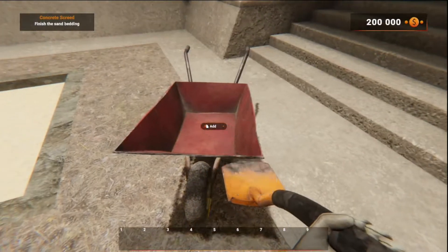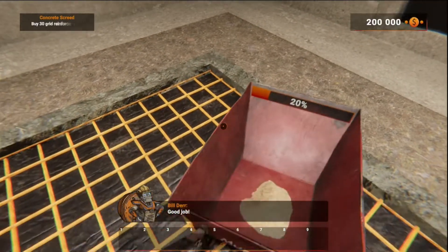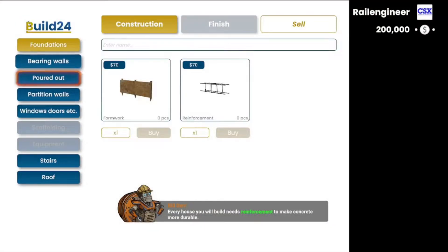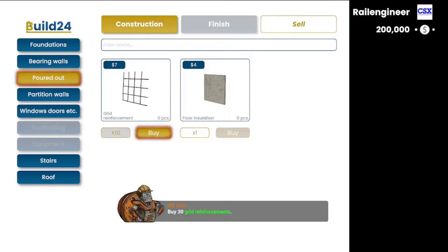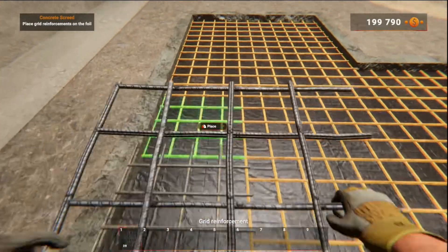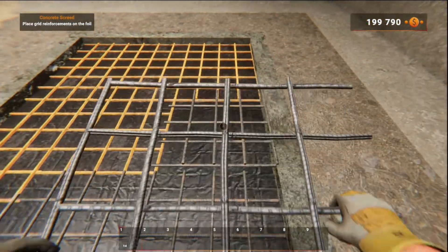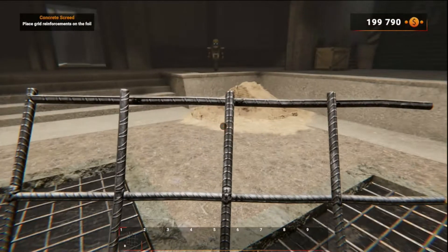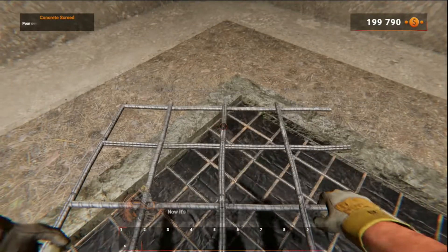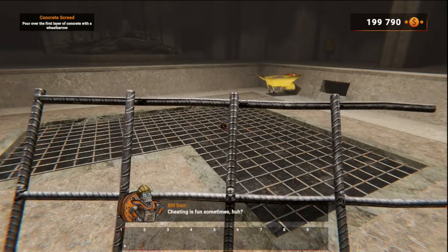With this wheelbarrow, we're magically able to get it done. Now we have to buy some reinforcements — every house you build needs reinforcement to make concrete more durable. Buy 30 grid reinforcements. Now place them on the foil. Now it's time for concrete — you already have it waiting in the wheelbarrow. Cheating is fun sometimes, huh? Pour it over!